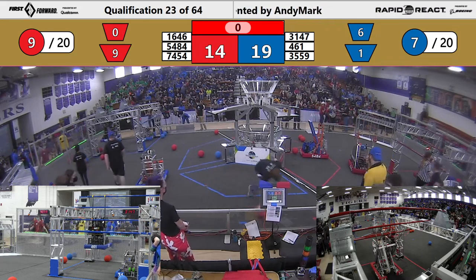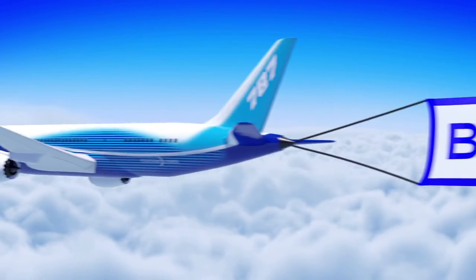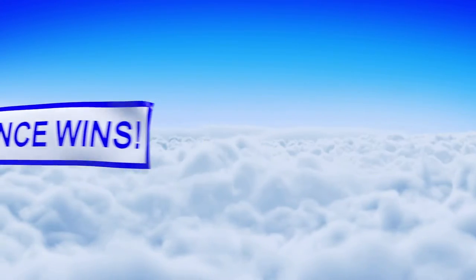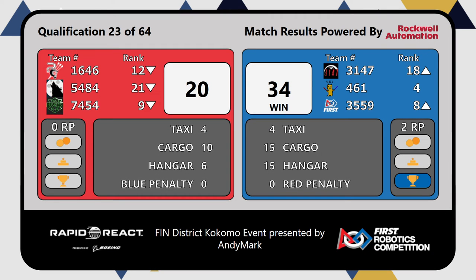We have a score for match number 23. It's the Blue Lions putting up a score of 34 to 20. That means two of those blue robots are moving up in the rankings — 461 sitting pretty at number 4, earning two ranking points for that. Red Alliance wasn't as fortunate.